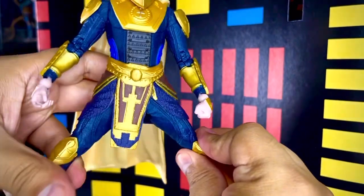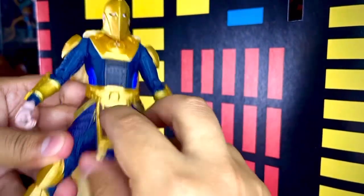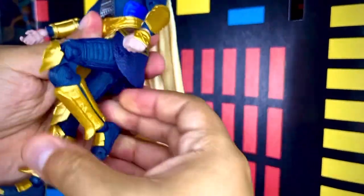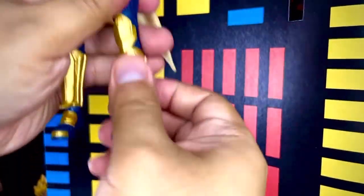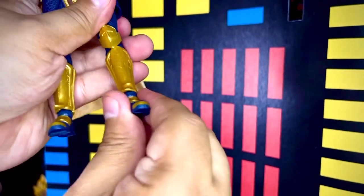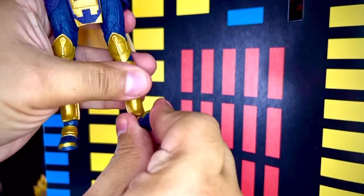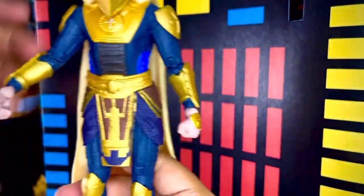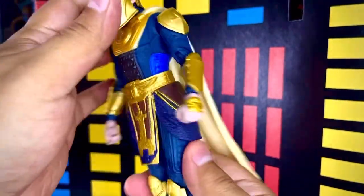Puede mover un poco la cintura y abrir las piernas, bastante decente, ya que el faldoncito está hecho de un plástico flexible. Puede levantar la pierna, flexionar la rodilla, y girar el pie en 360. El empeine igual lo puede doblar hacia arriba y regresarlo hacia su lugar. Prácticamente esas son todas las articulaciones que tiene esta figura.